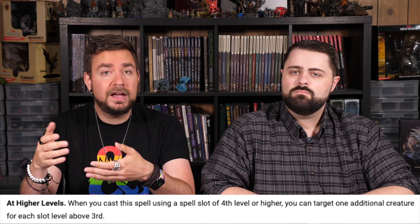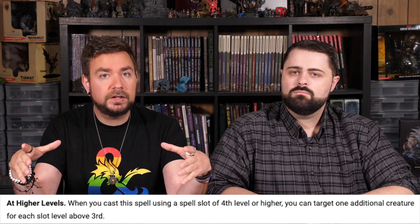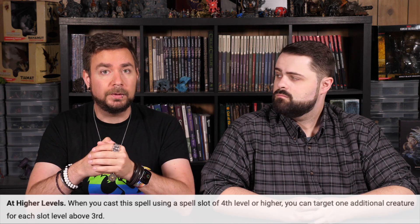Fly is a 3rd-level spell that allows you or whoever you cast it on to gain a flying speed — very helpful for solving many different situations or getting into a better vantage point in combat. You can simply upcast Fly to allow your whole party to gain a flying speed. If you have several characters capable of making effective ranged attacks, casting Fly on your entire party and taking to the air can be one of the best ways to shut down high-level combat encounters.